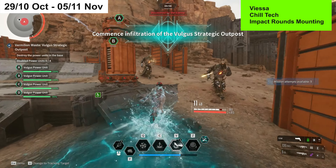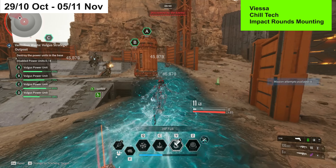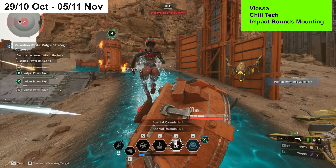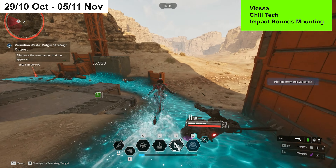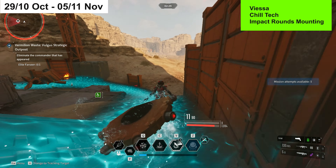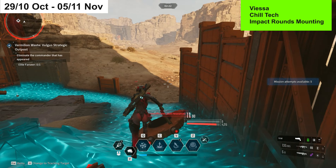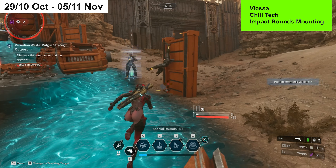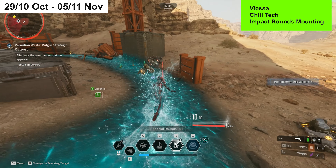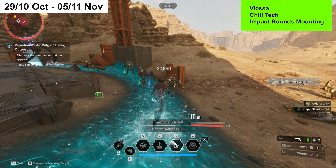This outpost uses the classic Valby farm method. You keep Valby's third ability as small as possible by not increasing its radius, then kill all enemies on the outside of the outpost without attacking the boss in the middle. As soon as you destroy the reactors, you get about two minutes and 36 seconds of enemies constantly spawning — they drop reactors, XP, weapon proficiency, gold, and Kuiper.